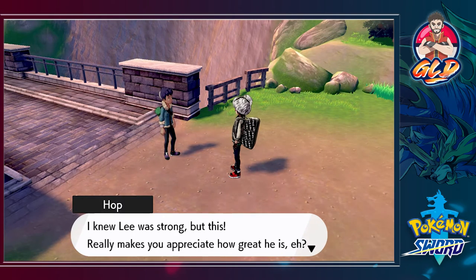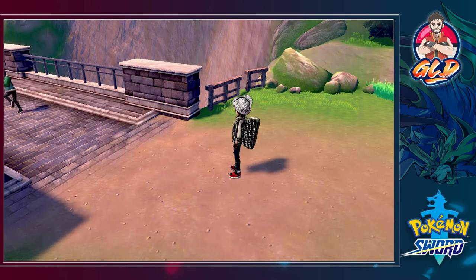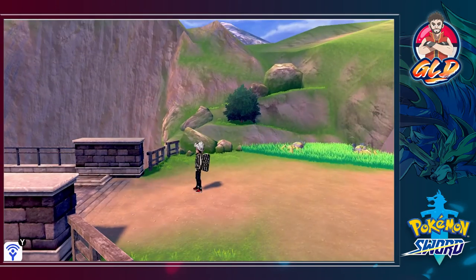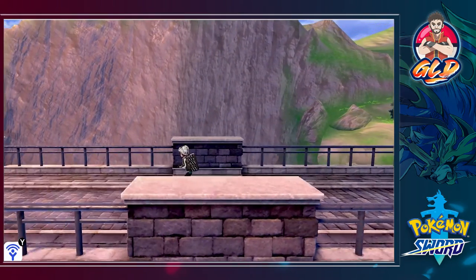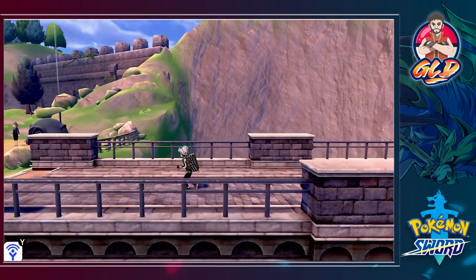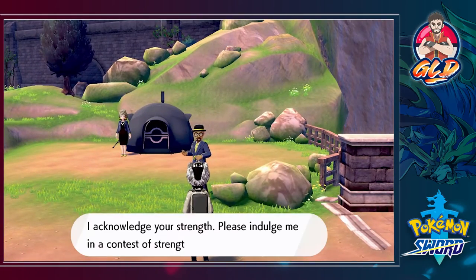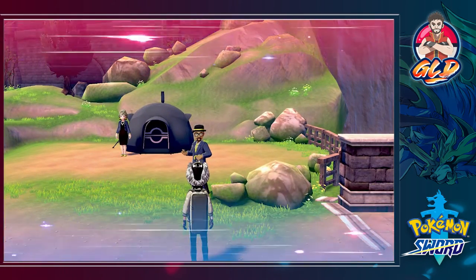'I knew Lee was strong but this really makes you appreciate how great he is! Let's go meet up with him — he should be at Hammerlock Stadium.' And again we have to go follow Hop because you know he's living off the coattails of his brother. And I completely forgot to battle this guy — this Heisenberg-looking guy!